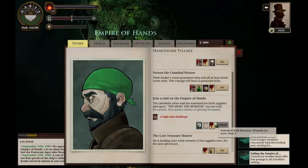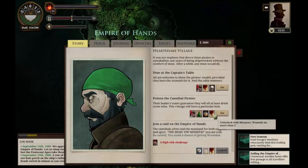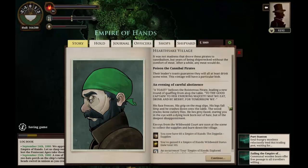And we're going to do something very dumb — we're going to poison the cannibal pirates. This might wind up with us dying horribly, but let's see what happens. 'A toast!' bellows the boisterous pirate, leading a new round of quaffing from atop the table. 'To the good captain, to her enduring majesty — may we eat, drink, and be merry, for tomorrow we...' His face freezes, his grip on the mug slips, his legs fall limp, and he crashes down onto the table. The wood cracks, the bone cutlery flies. He lies grey-faced, staring you in the eye with a dying look born not of hate but of the deepest disappointment. Envoys from the wild-wheeled court are soon at the scene to collect the supplies and burn down the village.